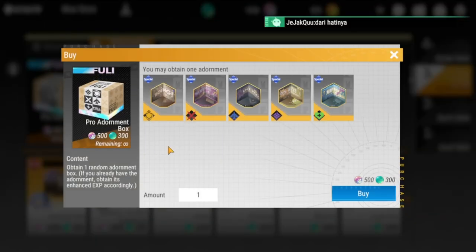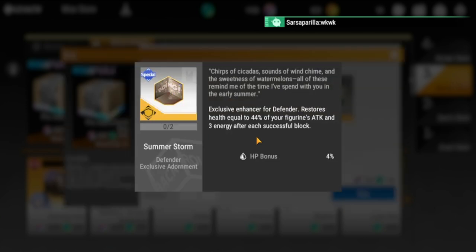The first pro adornment is exclusive for defenders — it restores health equal to 44% of your figure's attack and energy for each successful block. I rate this as average, because defenders typically have low attack stats, meaning the health restored based on that 44% will be minimal. I don't recommend this unless you really want it.